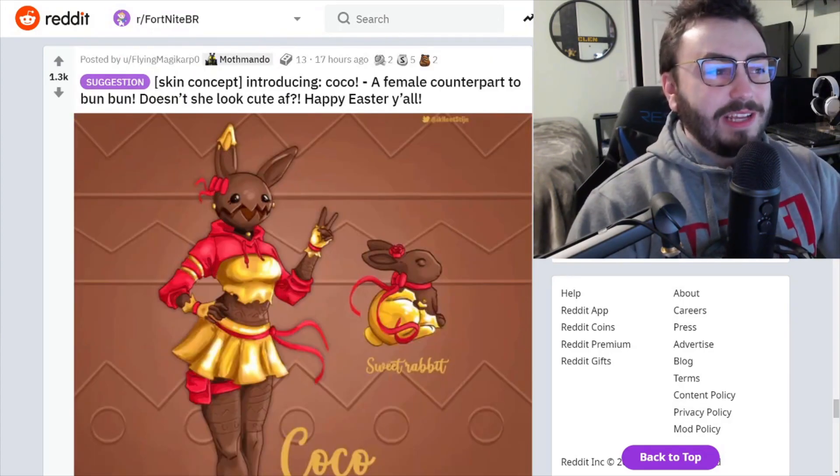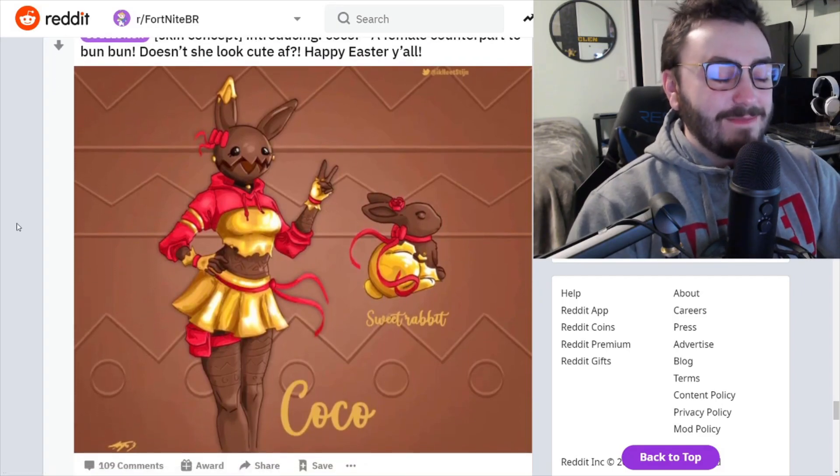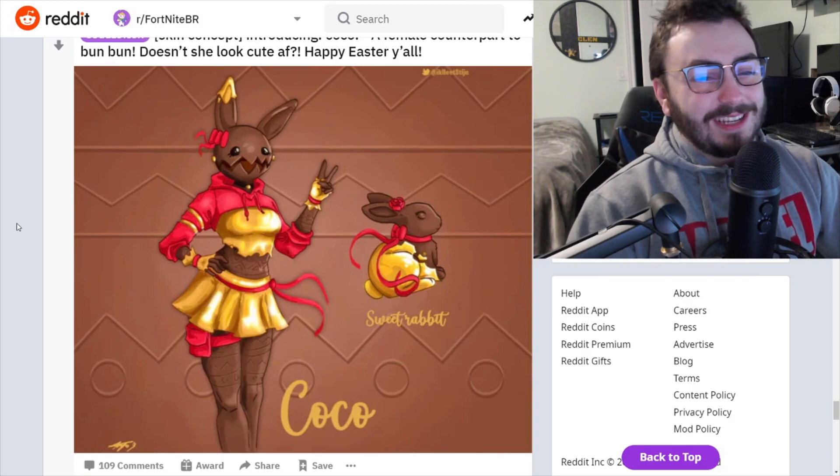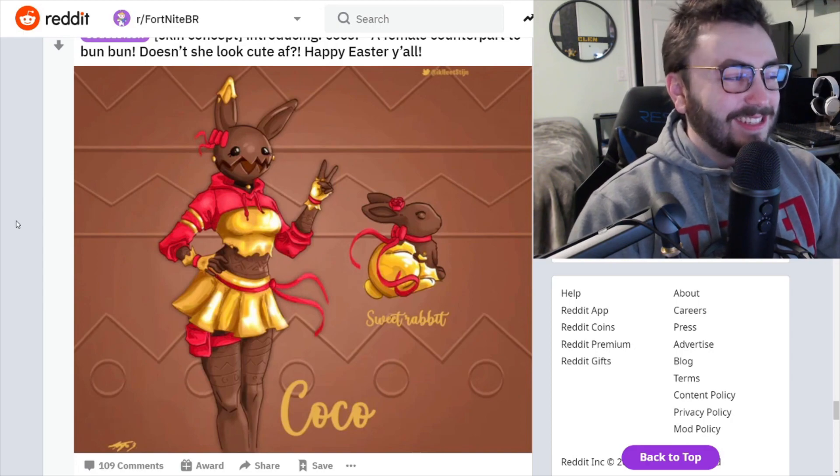Skin concept: introducing Coco, a female counterpart to Bun Bun. Happy Easter! She does look cute — but also like she's going to eat me. Deceivingly cute, like Mileena in Mortal Kombat. I like this a lot.